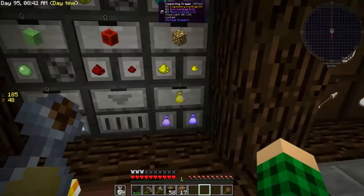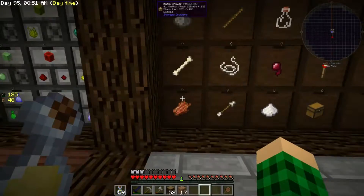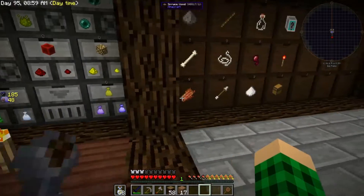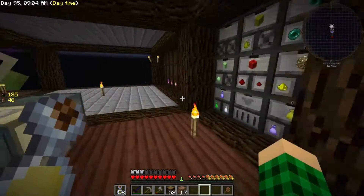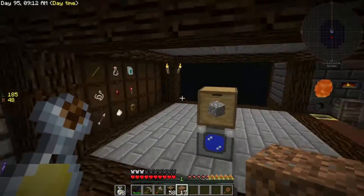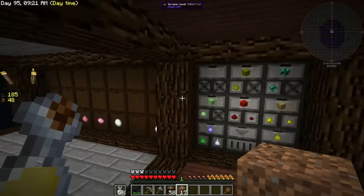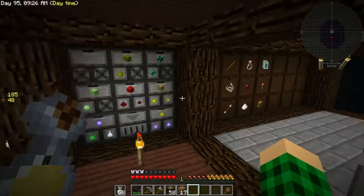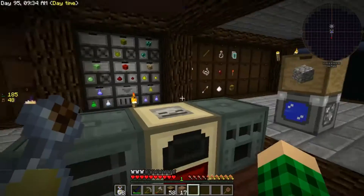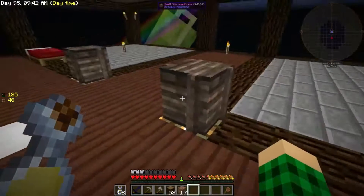We got a little bit of gold, a little bit of diamonds, some emeralds, which is great. We have a bunch of diamonds now because legendary loot bags are a thing we're getting from the mob farm. I've also made a few gold upgrades — I got the emerald from legendary loot bags, which I'll just keep opening from now on. I also put in octatic capacitors, which I got from legendary loot bags.